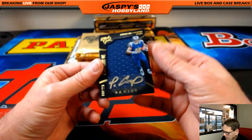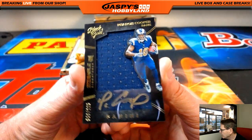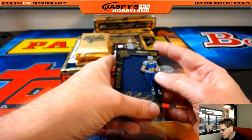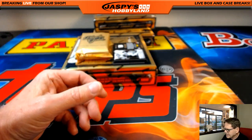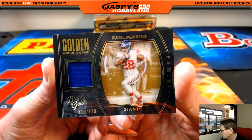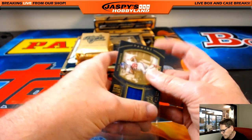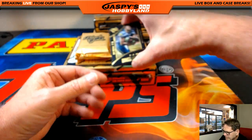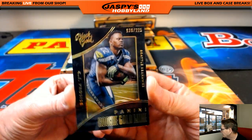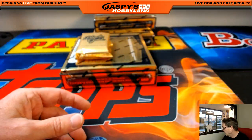Next card, for the Los Angeles Rams — Farrell Cooper, out of 225, gold ink signature. Los Angeles Rams, that's Nathaniel. Next up, for the New York Football Giants, out of 199 — Paul Perkins. New York Football Giants, that's Steven B. And CJ Kosice, out of 225, Seattle Seahawks — that's Rory.